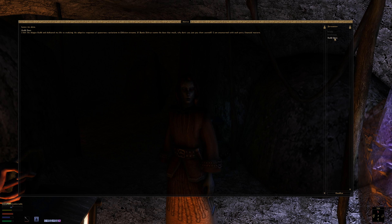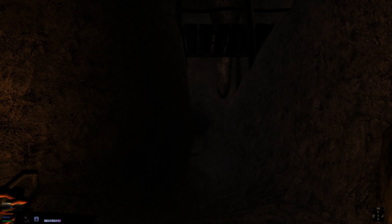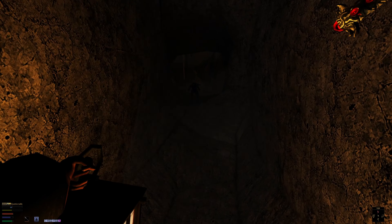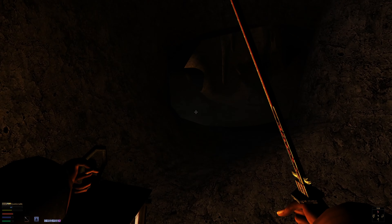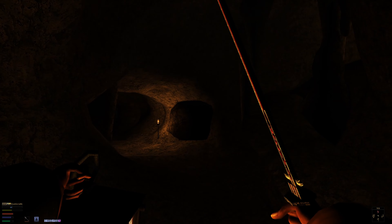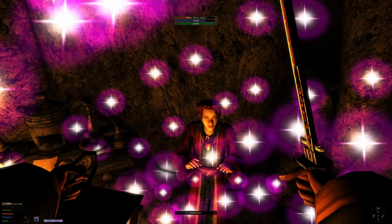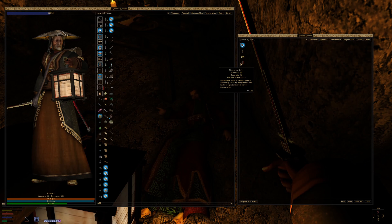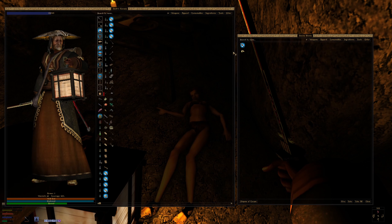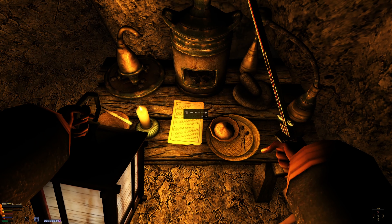Stepping inside there's some glowing crystals — it looks like someone's here. Hello? Monwe? She says she left the Mages Guild and dedicated her life to studying adaptive responses of quaternary variations in Oblivion streams, and if Ranis Athrys wants the dues that badly, why don't we just pay them ourselves? She's unconcerned with petty financial matters. Trying to bribe her doesn't seem to get through either.